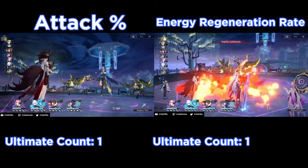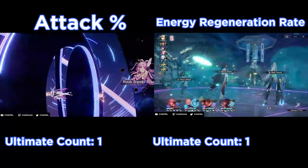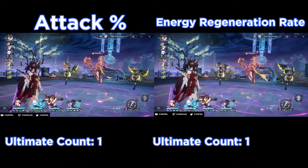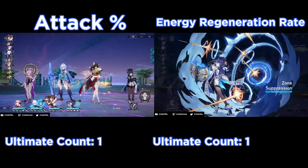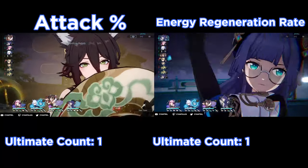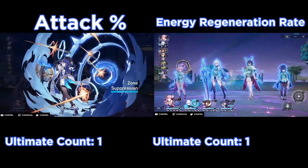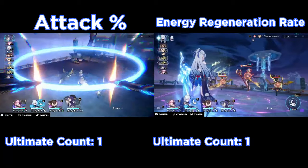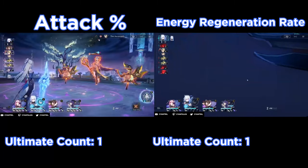I think the second best pairing would be Pella. Pella does a lot for Jing Liu with the AoE ramp-down and the fact that Pella can break enemies very fast. Not to mention if you have Pella E4, she'll have the ice resistance down on her skill, making her skill viable. And with Jing Liu on the team, you don't have any real skill point issue, so you can afford to use the skill on Pella.